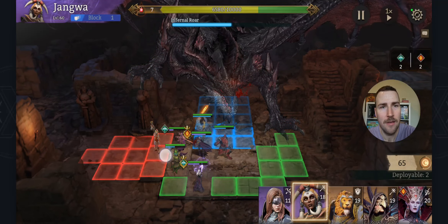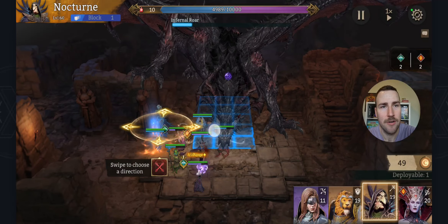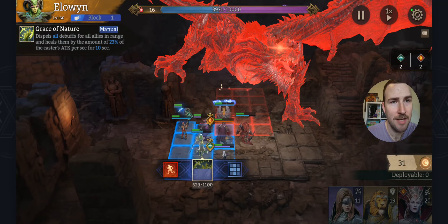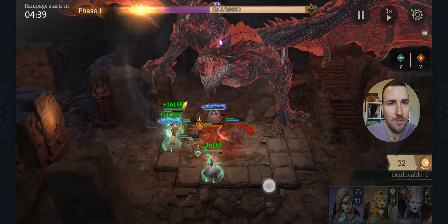Lunaria. And my Nocturne is really interesting. You'll notice I put Salazar here and you'll notice that he is not in the heal range of my healer — and that's because you can do something cool with him.